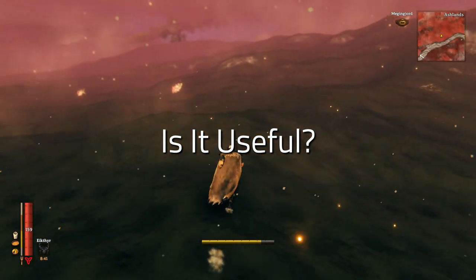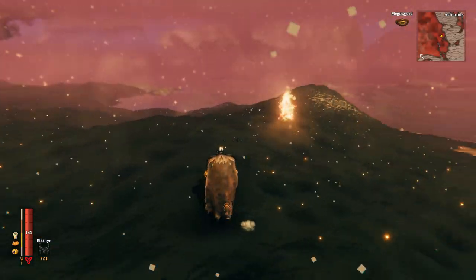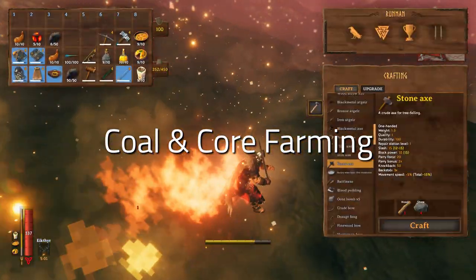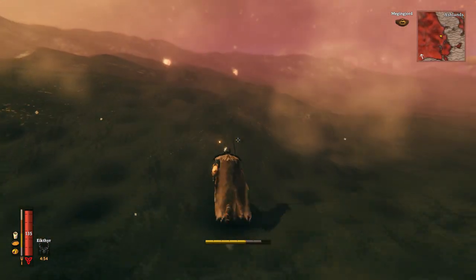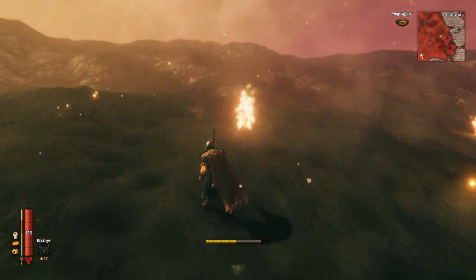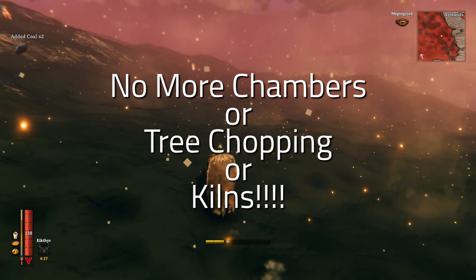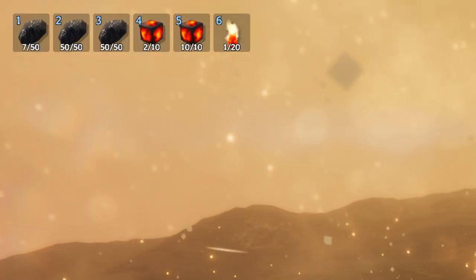If you place a portal down in your base and then another portal somewhere in the Ashlands, it can actually be incredibly useful. The Surtlings infinitely respawn and have a chance of dropping either coal or cores, so you can constantly farm them — they die with one hit and deal very little damage. Not only can you farm an infinite amount of coal and cores, but you can also use this to level up any skill you want, such as swords or axes.